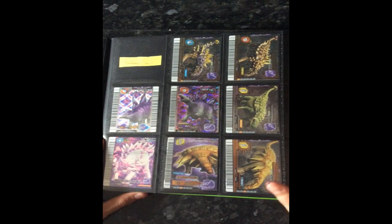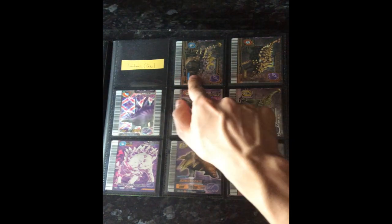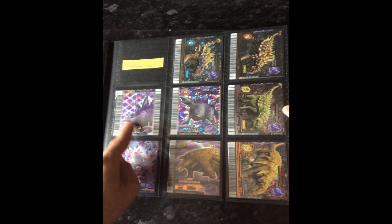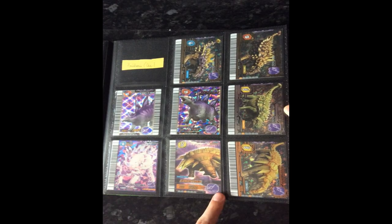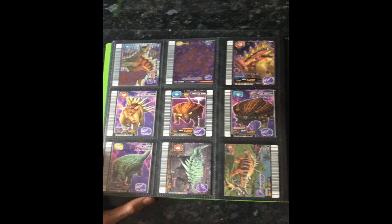Moving on to Earth dinosaurs — I actually do need a new Saichania TIE type. Saichania charge type, Euoplocephalus, Stegosaurus attack type and crisis type, Tarchia, Gastonia Spinosaurus, Edmontonia defense type and blitz type, and then Tuojiangosaurus.